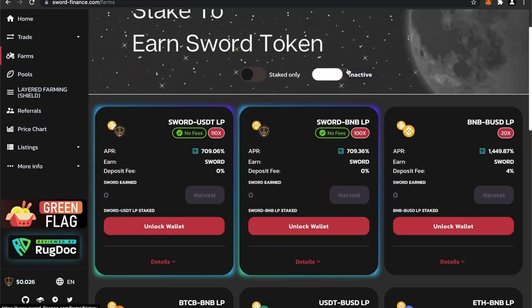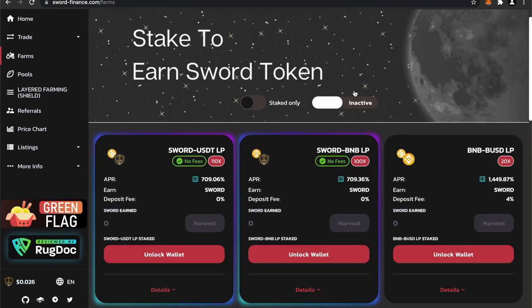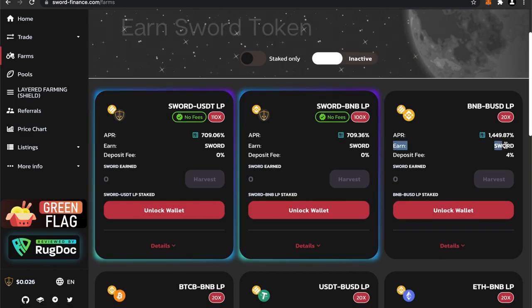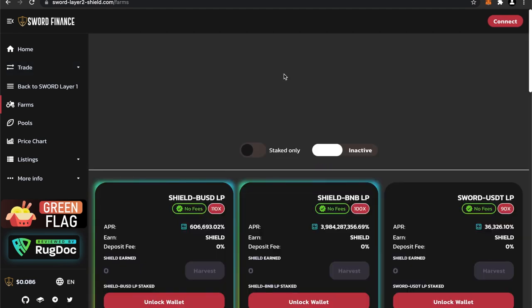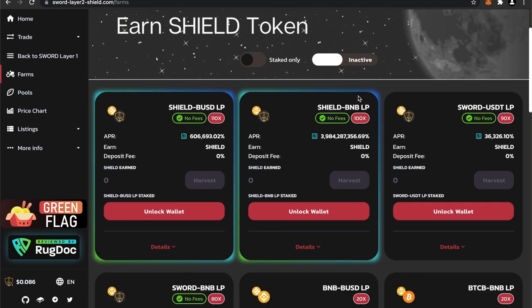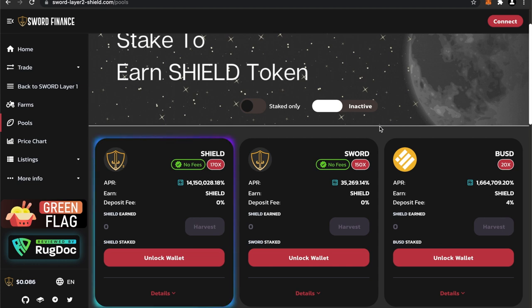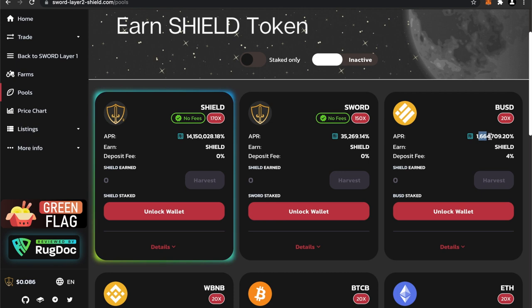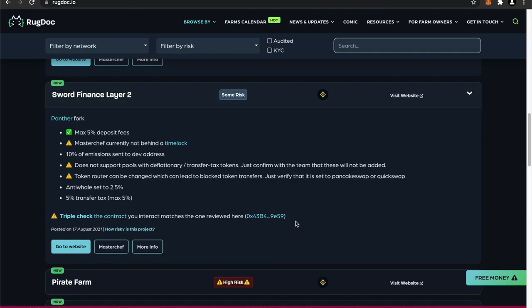For those who don't know what layered farming is: there are different layers and you can add an infinite amount. In Layer 1 of Sword Finance, when you stake into these farms you earn Sword, their native token. Then you can take those Sword tokens into the Layer 2 farms and earn their next reward — for example, staking Sword and USDT to earn Shield. Developers do this to add utility to their token, so people don't just sell on the market. Of course, they have strikingly high APR — this BUSD pool shows over 1 million percent APR, though that's not going to stay there for long.